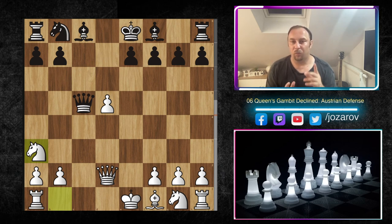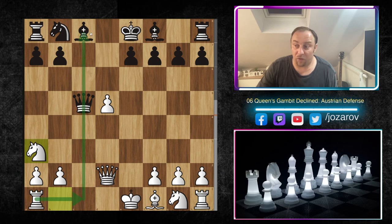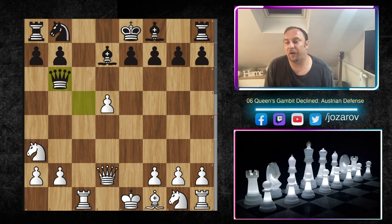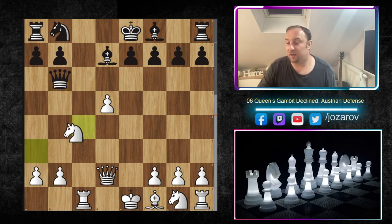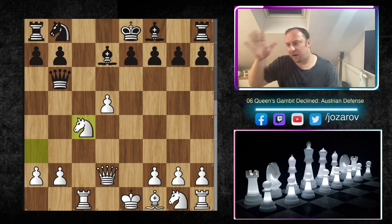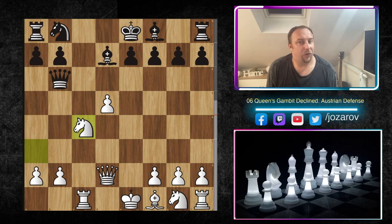We need to threaten something, so I found the great attacking idea Knight a3. With Knight a3, we threaten Rook c8 — if the rook comes to the c-file, the bishop on c8 hangs. So the bishop must maneuver to d7. We still play Rook c1, and the beautiful point is that the knight can now be maneuvered to c4 with a beautiful tempo. Although there are no winning games in the database for this particular line, Stockfish 15 recommends it as the best method.